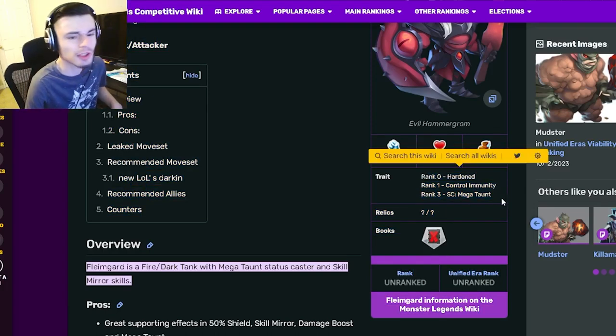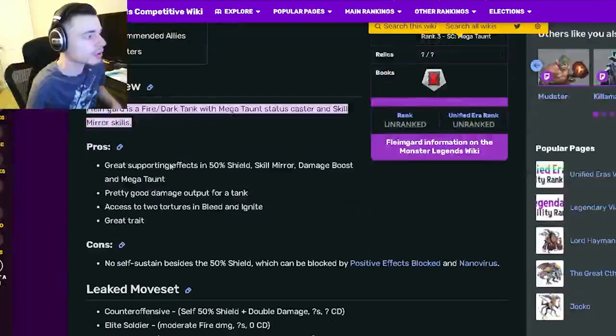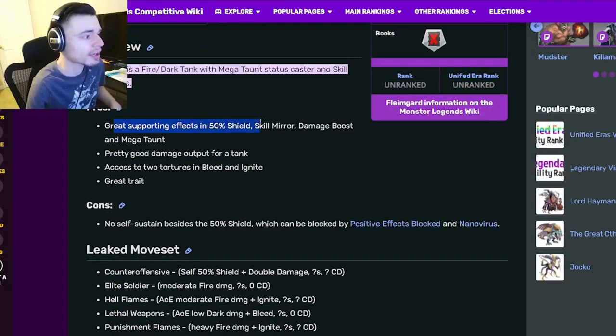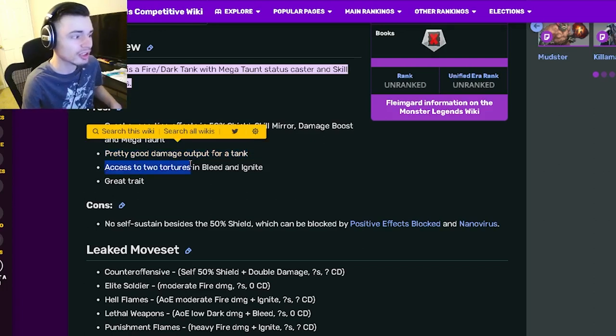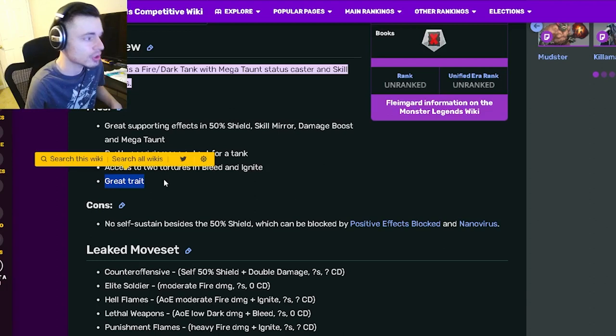Definitely get this monster to rank 3 if you're going to be using him, because he does kind of need Megataunt to be a good tank. He has great supporting effects and a 50% shield, Skill Mirror, Damage Boost, and Megataunt. He has a pretty good damage output for a tank, access to 2 tortures in bleed and ignite, and a great trait.